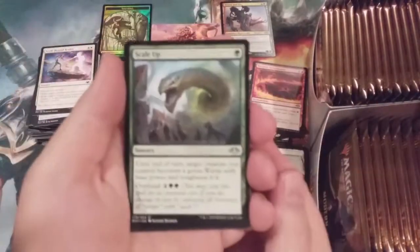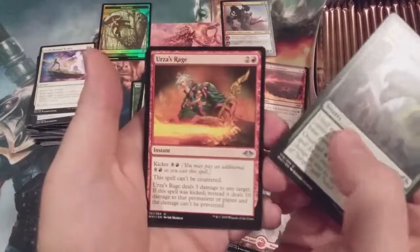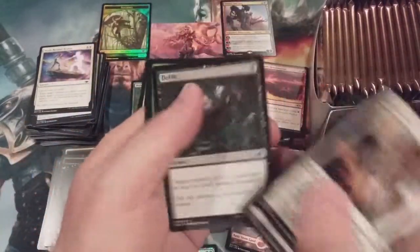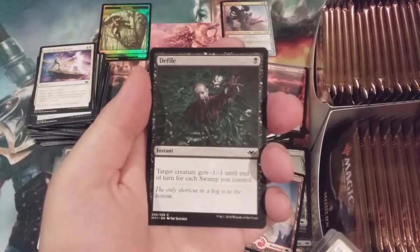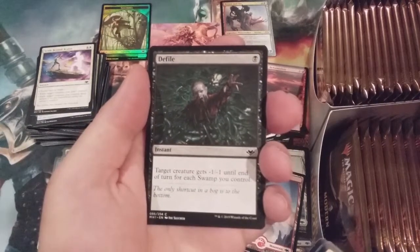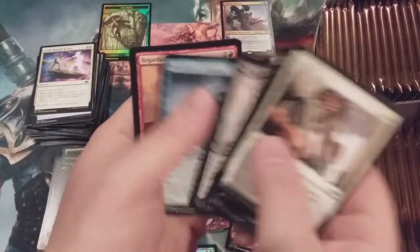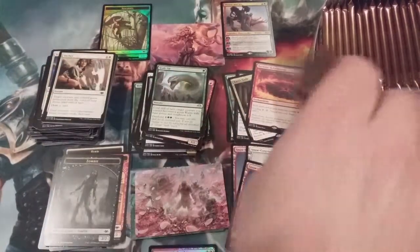Scale Up — our first Scale Up of the box! And this card right here — this is the sleeper common of the entire set. I will stake my name on that. Defile: one black for a minus one, minus one for each swamp you control. I'm going to say that is the sleeper common of this set.